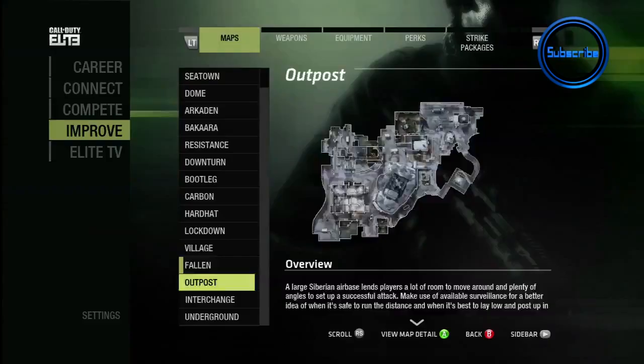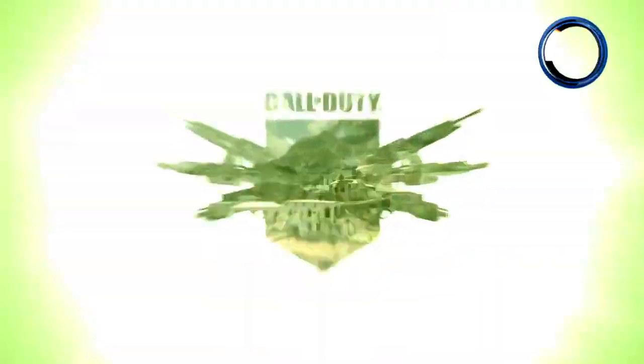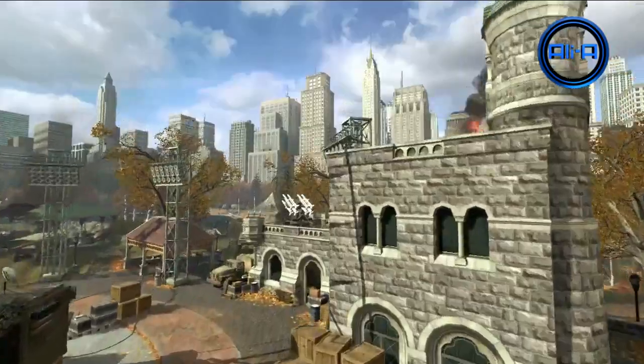The Modern Warfare 3 DLC season kicks off with two multiplayer maps. One is called Piazza — this takes place on the coast of Italy. The second is Liberation, and this one takes place in Manhattan.